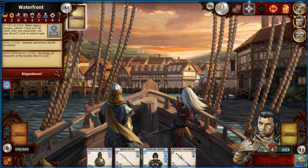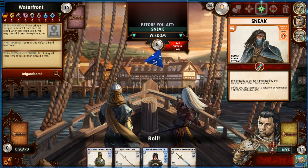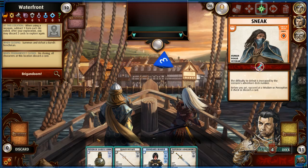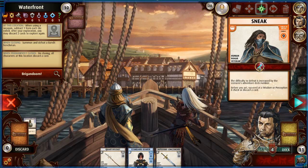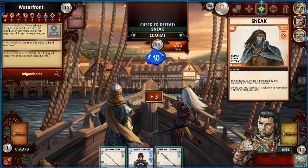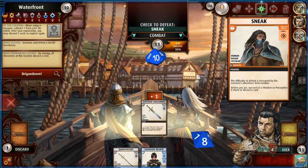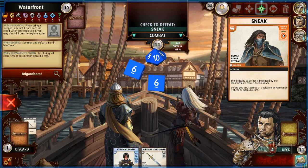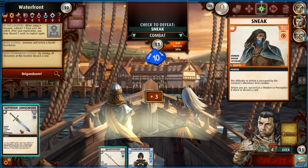Waterfront — each weapon subtracts from your rolls here. A sneak — I have to succeed a wisdom check or he steals from me. I'll do the ghostly form. Actually, we haven't had to mess with a lot of barriers in the last campaign so we're good. Let's compare the quartstaff: 45% chance, but if I discard it goes to 68%, or 82%. The longsword is just way better — we need to hopefully get more longswords and get rid of these quartstaffs.